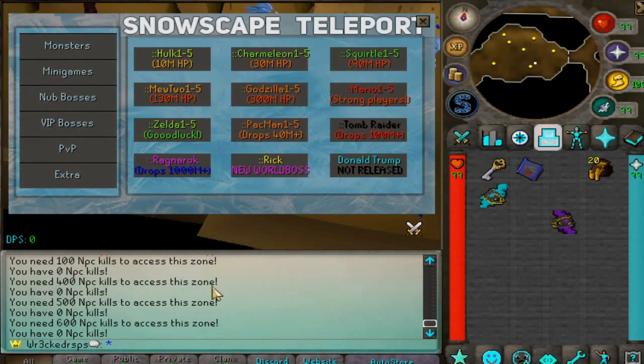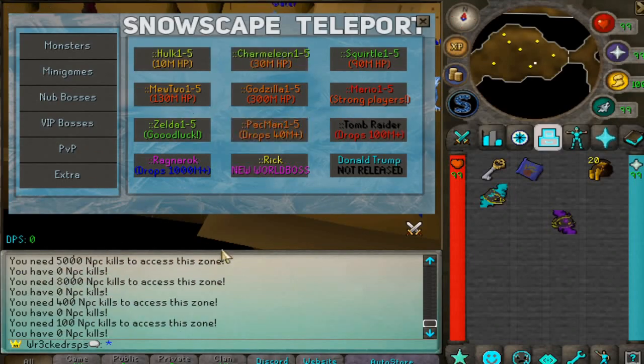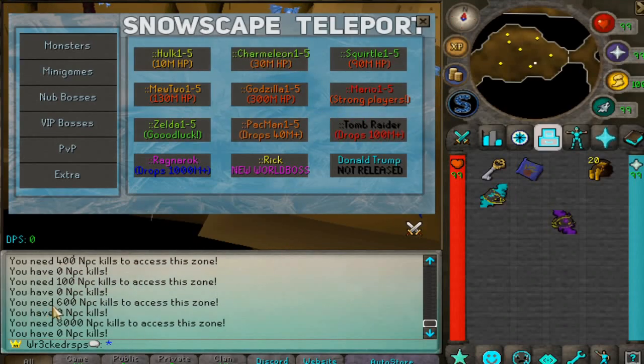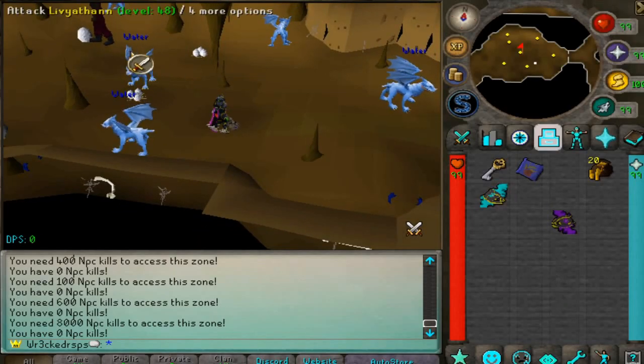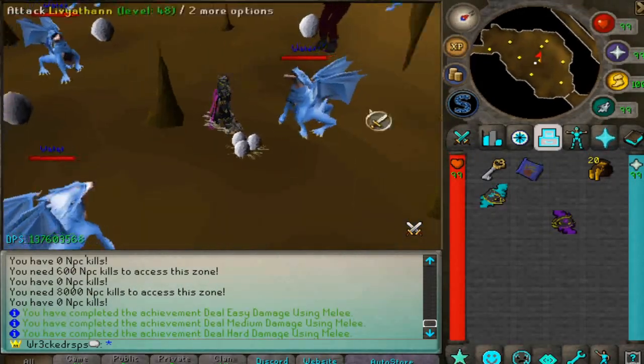They have zone requirements like most custom servers — some I can't access yet because I need a certain KC. Some are very easy though, like 100 KC to get to the Hulk zone, and some only require about 8K KC. You can see these zones are going to give you some really crazy drops.